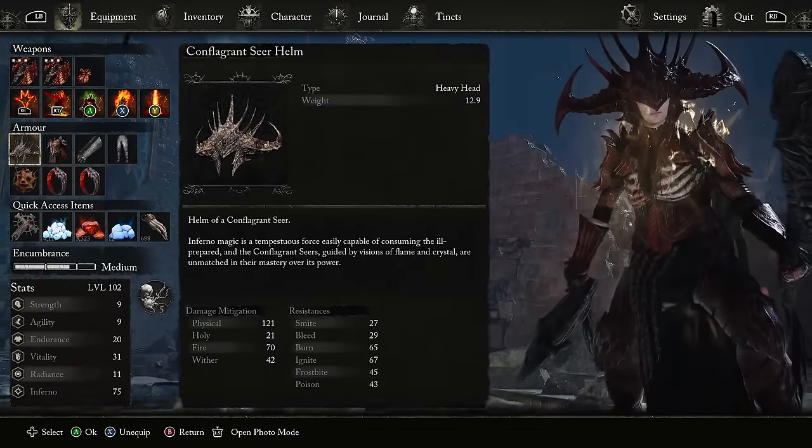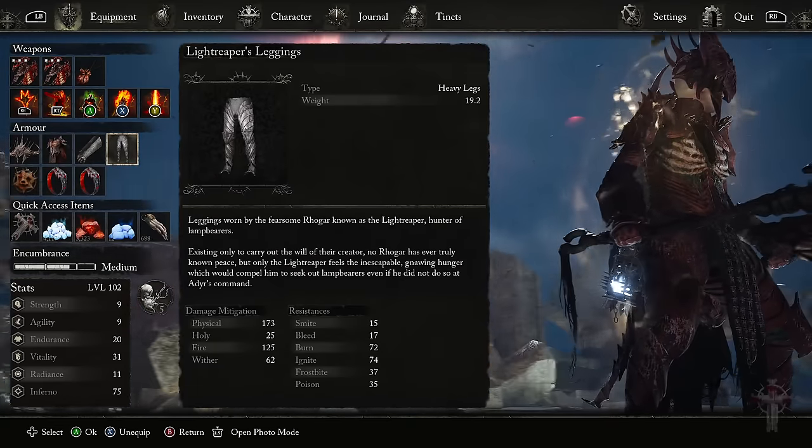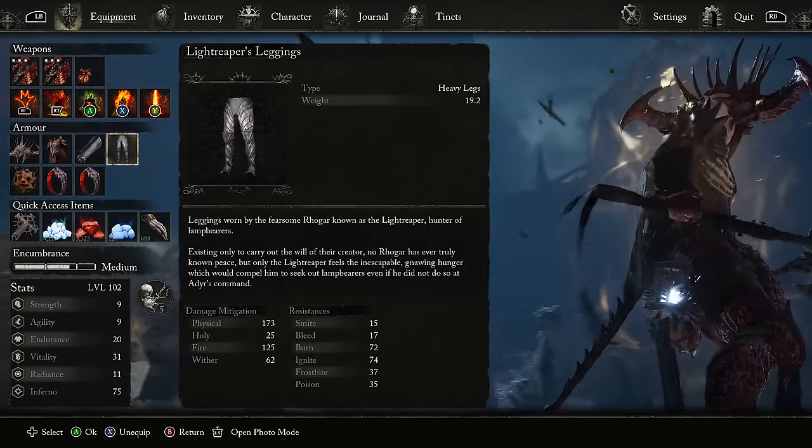And those are your five spells. For armor, if you want this Lilith or Phyrixian kind of look from Magic the Gathering, here are the pieces. Otherwise, just equip whatever you can while staying in medium.